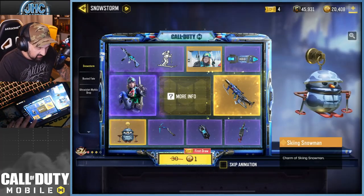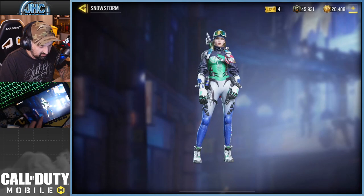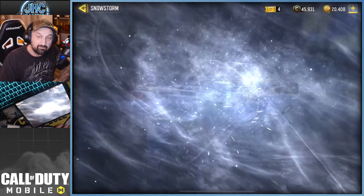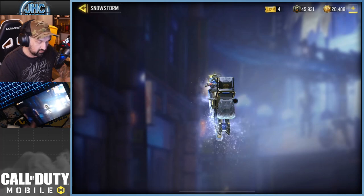There's nothing crazy I want in the whole draw except the grind. Like the soldier is not bad at all, pretty decent, but I'm here for the gun. We're gonna go for some gameplay like I said — it's a gun that I will use because my Maddox is not diamond yet, so definitely gonna go for that one.